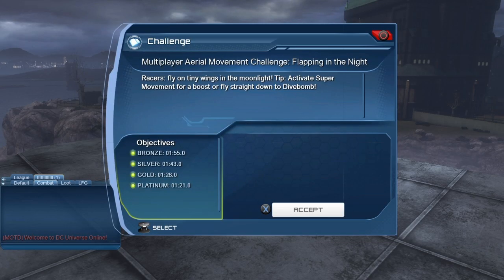To get all three bats you have to get the platinum objective — there's no way around it. I'm not sure exactly which lower tier gives you the smaller bat, but the gold objective gives you the adult bat and the platinum objective gives you the elder bat.